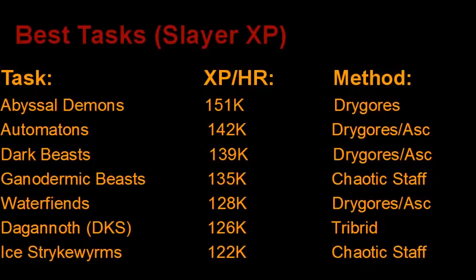Now we get into some of the numbers — these are the best tasks by Slayer XP, based on my own rates. I didn't go off anyone else's; these are what I tested and achieved myself. I killed all these monsters for 20 minutes and then averaged out the XP per hour. I was going absolute full speed with the best gear I had at the time — mostly Drygores for these tasks. Abyssal Demons are the best Slayer XP in the game at 151k per hour. Both Dark Beasts and Ganodermic Beasts can be slightly higher XP per hour if you use a cannon on them, but a cannon costs a ton of money for not a whole lot of benefit, so these XP rates are all without a cannon.